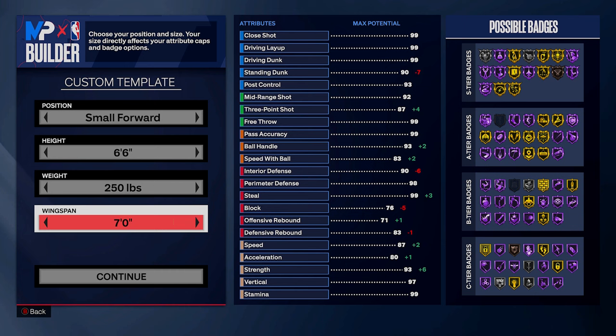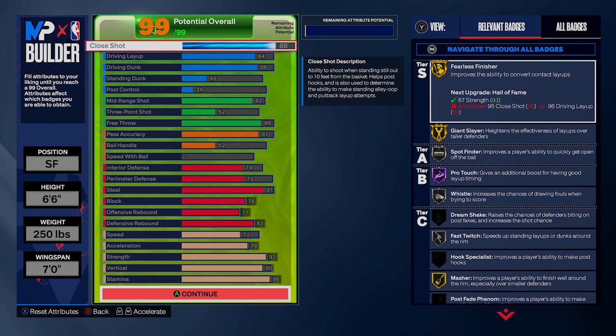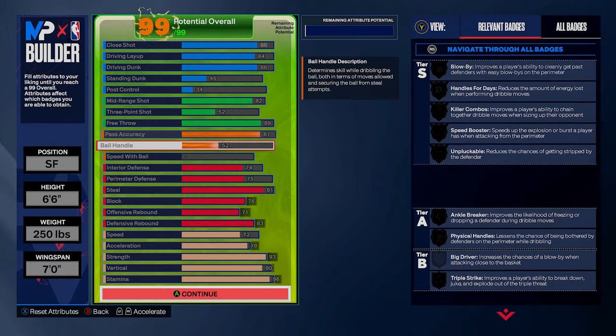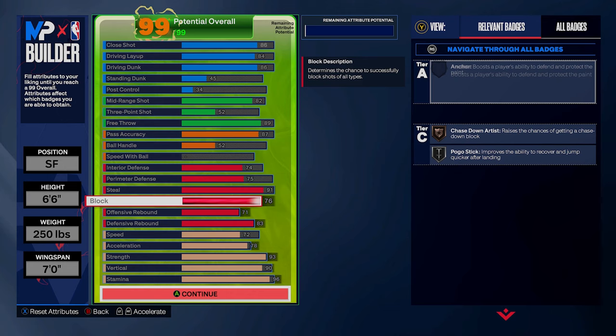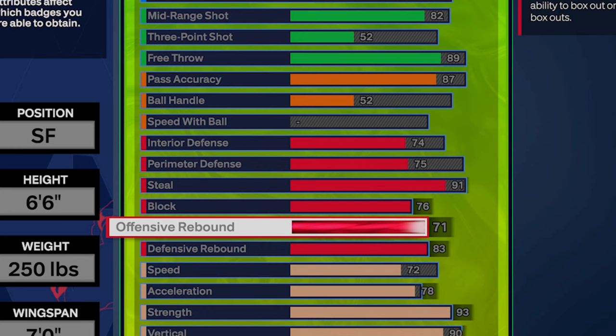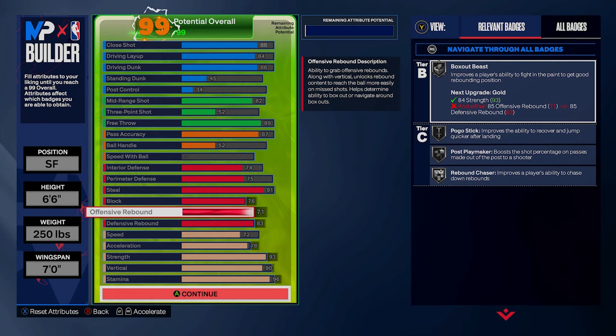For the small forward, you're going 6'6 max weight with a seven-foot wingspan — crazy body settings, but look at this build. This is a pure bully build. You've got 93 strength, 90 vertical, 96 stamina, and decent speed. This build is just going to be such a pain to deal with — 91 steal, 76 block, and max rebound, jumping around like crazy with insane physicals at this height.